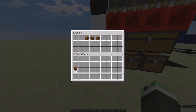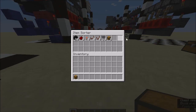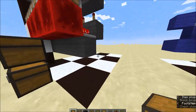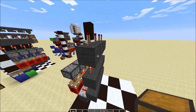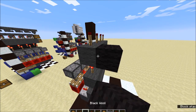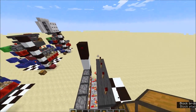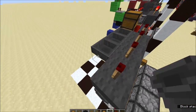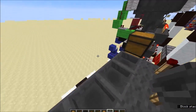Now the second step — we're going to be building the item sorter, and you're going to need all those resources. Start out with two chests like that, then hoppers running along into the bottom one, and a hopper running into that.